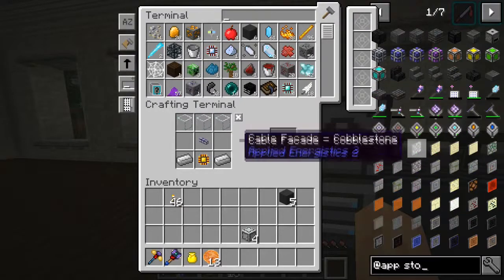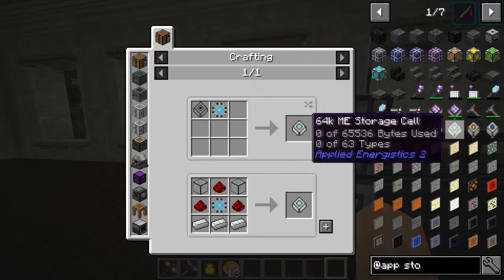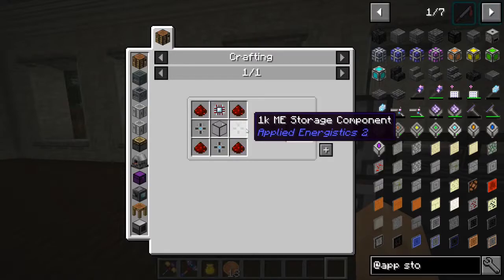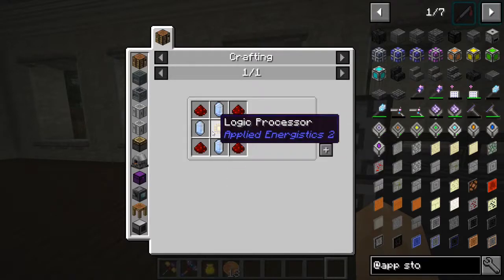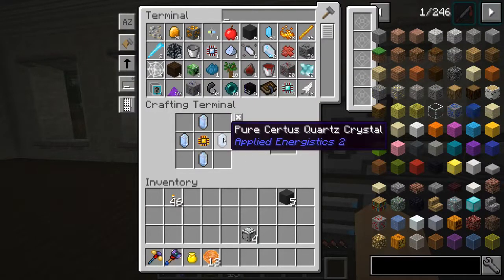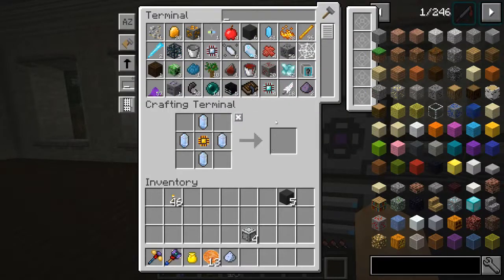Looking up storage cells — there we go. We're probably not going to get up to the highest tier, but we can definitely create a lot of these. We are going to need more Certus Quartz — pure Certus Quartz, preferably.